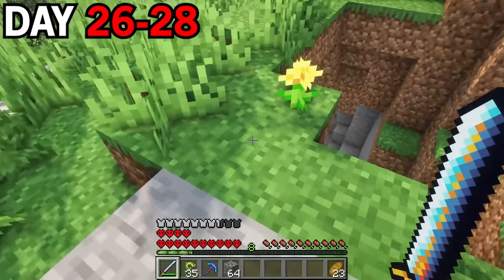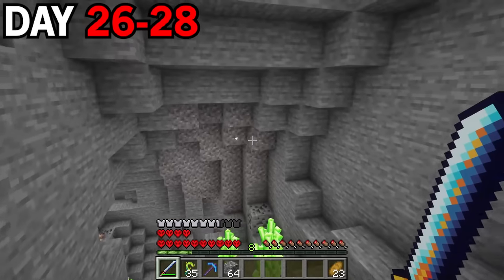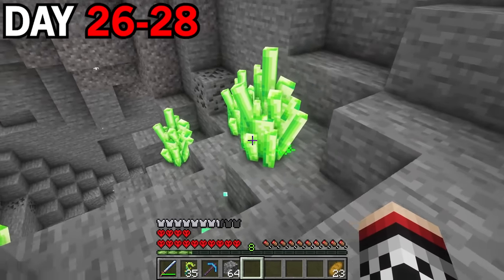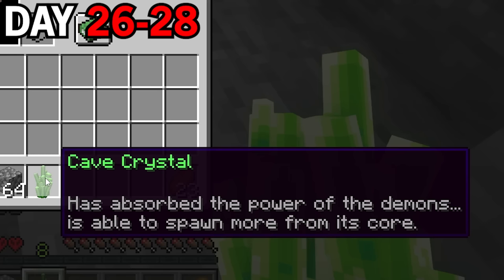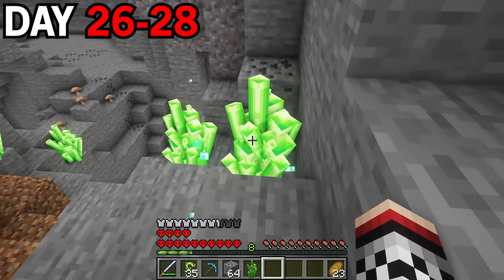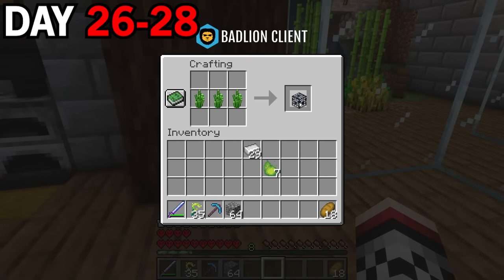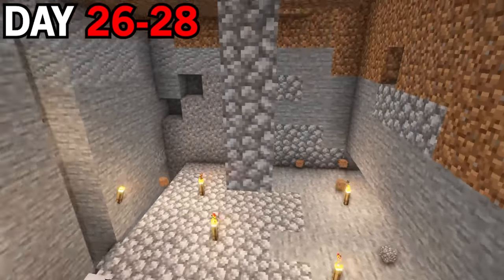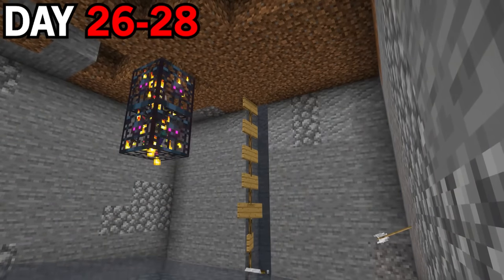Not too far away from my base, I was running in F5 mode and saw something green in a cave — so I went to check it out. They seemed to look like shards. I saw a bunch of particles floating around and the shard dropped on the ground. When I picked it up it was a cave crystal — it said 'cave crystal has absorbed the power of the demons and is able to spawn more from its core.' I wondered if I could use these shards to create some sort of spawner. Back at base, I grabbed the demonic essence and put the shards, demonic essence, and iron ingots together to create spawners. After placing them down, I realized it was a skeleton and a zombie spawner.